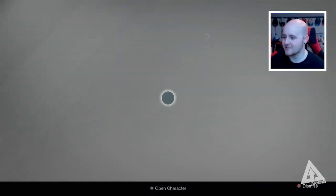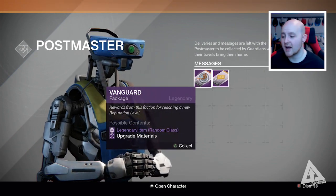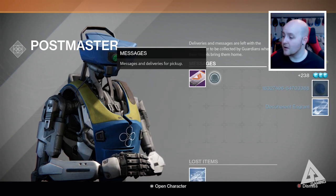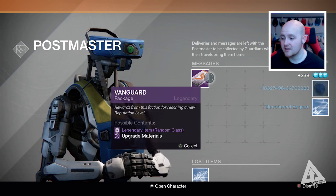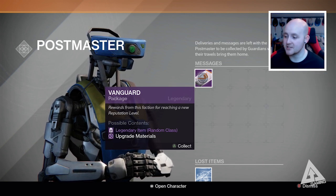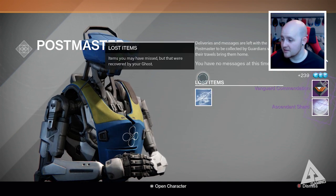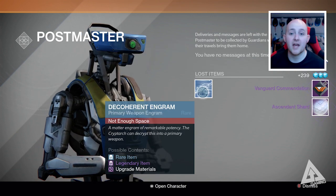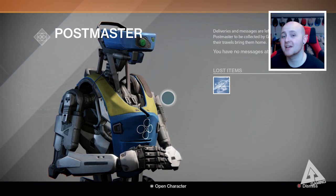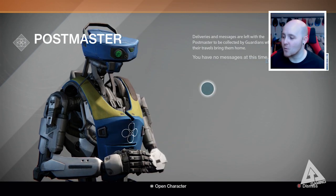Just before I finish, I also have two packages — a Vanguard package and the Cryptarch package because I levelled up again. Let's see what we get. Oh cool — I haven't actually bought that shader; Eva Levante's been selling it for a couple of weeks and I haven't bought it yet, so that's good. And the Vanguard package — yeah, I was kind of hoping I'd get a legendary engram given this opening hasn't had a single legendary, but it wasn't meant to be.